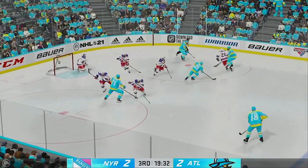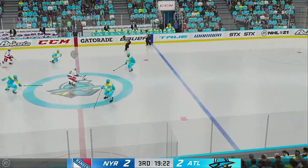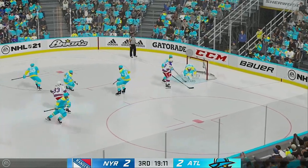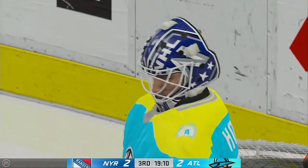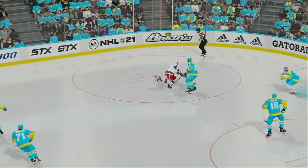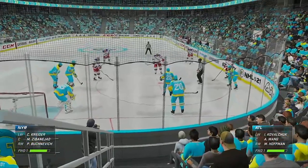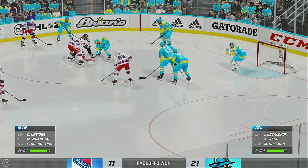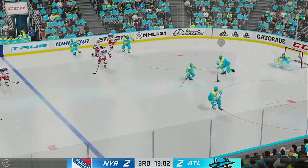Atlantis won the faceoff. The Rangers have it from their own end. Kreider's got it through center. Here's a shot! That goes off the mask! What do you think hurts more, he's got a headache or his jaw's sore? That thing was a bullet. Howard's mask took a little bit of a beating there. The centermen glide into position. Atlantis got possession here in their own end. Feeds it on over to Charok.